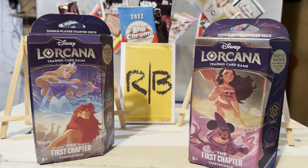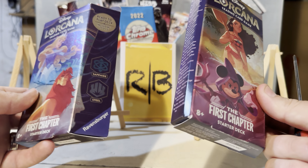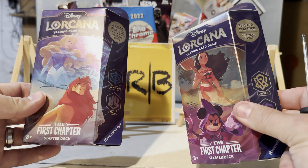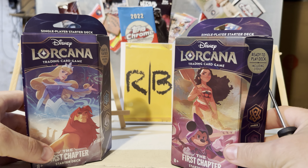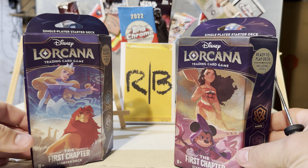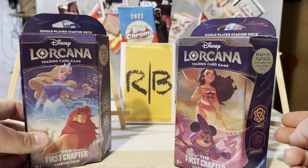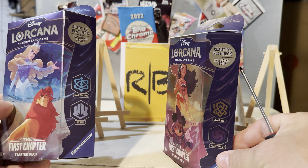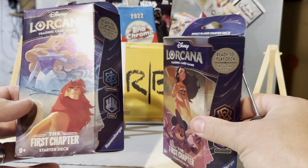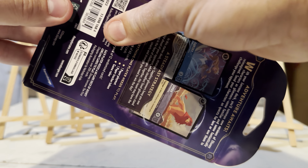Welcome everybody, Brando Breaks — very special night! We got Disney Lorcana starter decks to open. Still trying to find a booster box — very hard to find, sold out everywhere, crazy crazy crazy. We're going to open up two of these starter decks and I've got my daughter with me tonight, my eight-year-old. She's going to help me out — she might be the expert. So should we open Sapphire and Steel or Amber and Amethyst first?